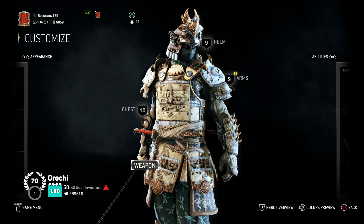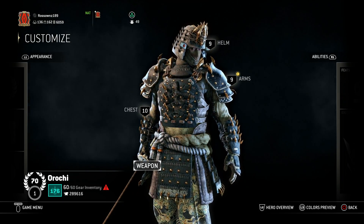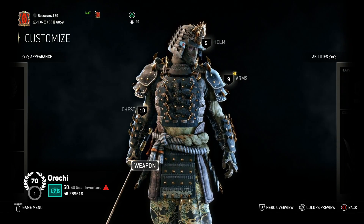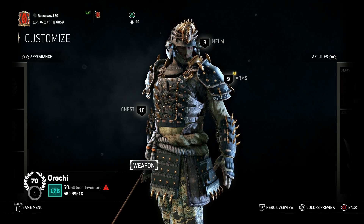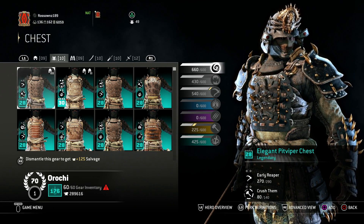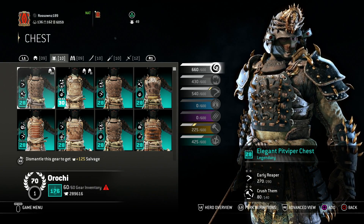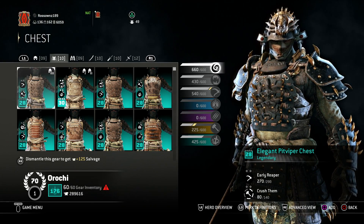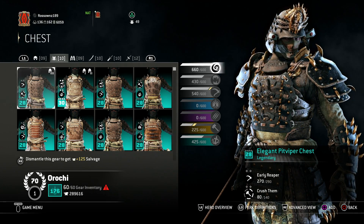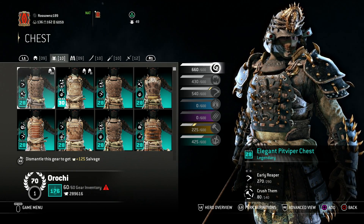Let's go into our original Orochi first. This is the one I've used for the longest amount of time — the original dark Orochi I've used since year one. So here's equipment and weapons. We have the elegant pit viper chest and all of these are going to be on legendary because we are reputation 70 with Orochi, which is the maximum rep you can have. Don't pay too much attention to the perks on these because I had to make a few changes as I'm looking to switch up my Orochi's customization for potentially some videos in the future.